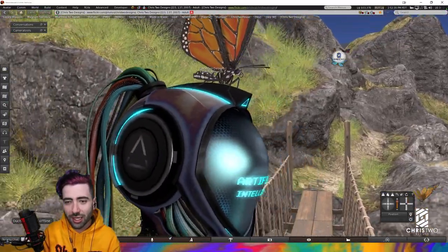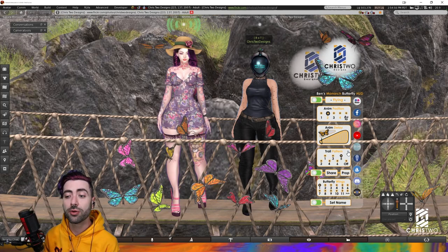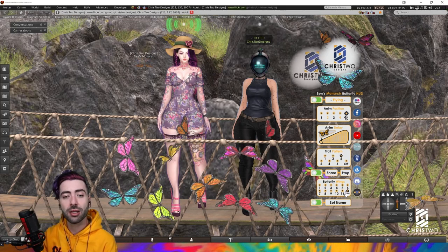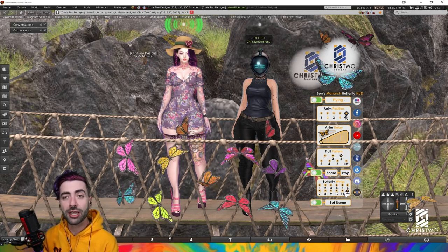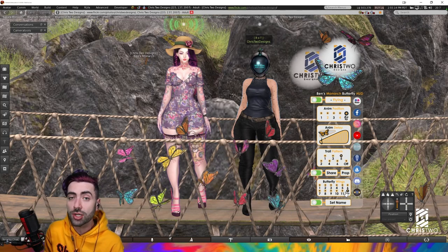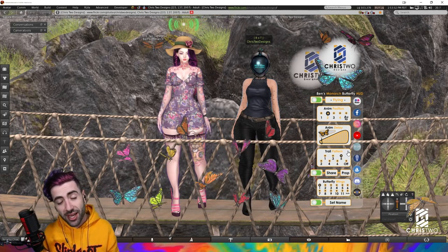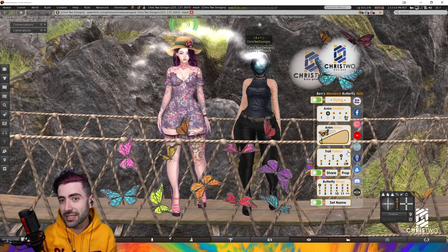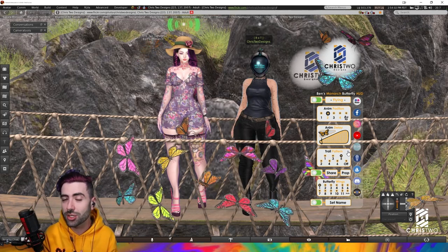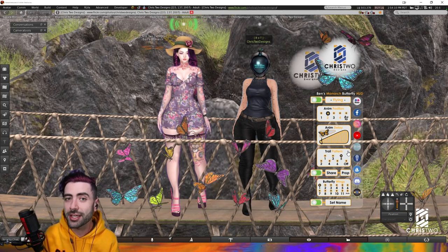[Portuguese] The little butterfly is here. That's the product — I hope you guys enjoyed it. Please stop by Equalten to pick up this product. Thank you so much for staying until the end. Don't forget to like, subscribe, and leave a comment — it really helps us grow in the community. This is the item; it's my second Animash. My first was the Planet Second Life — it's a gift, so join the group to get it. If you want the Ben's Monarch Butterfly, check Equalten, and one month later it will be back in our shop.